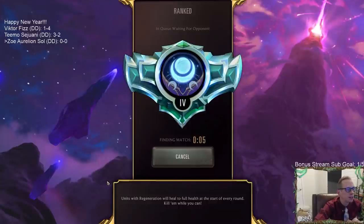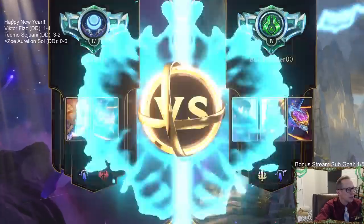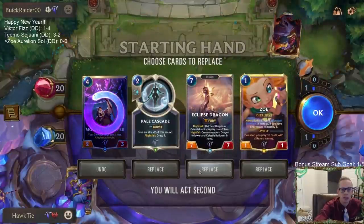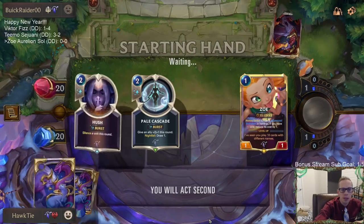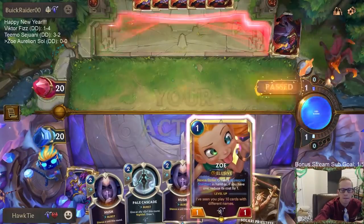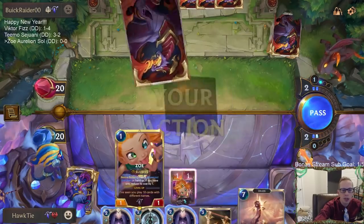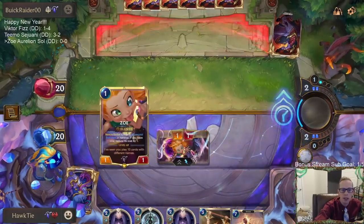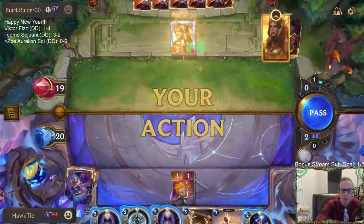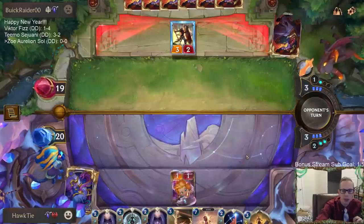We're playing ranked with Targon Zoe Aurelion Soul. Game one - we're playing against another Aurelion Soul deck with the Grand Plaza. We keep Zoe and Pale Cascade, looking for Scorched Earth. I'm thinking I should play Zoe on turn two so I can have Pale Cascade with the draw one and the knife all enabled. Scorched Earth is a great draw.